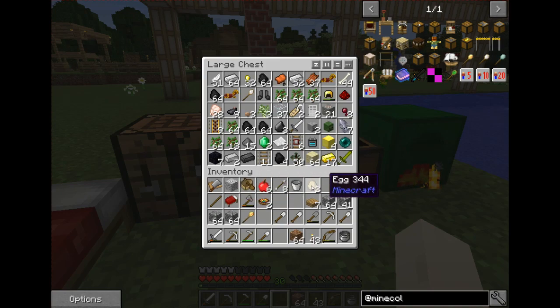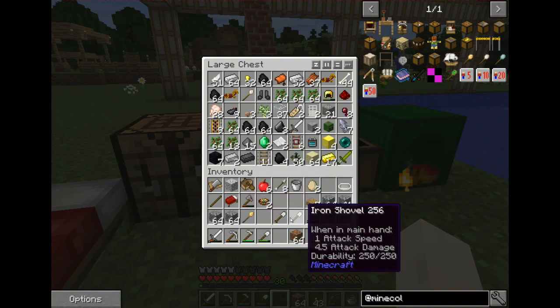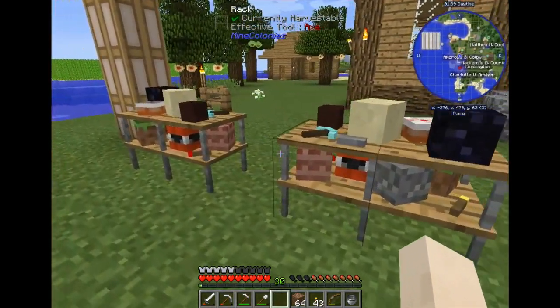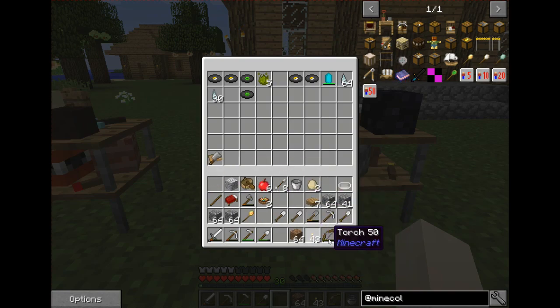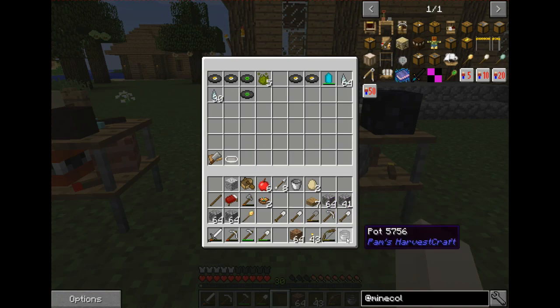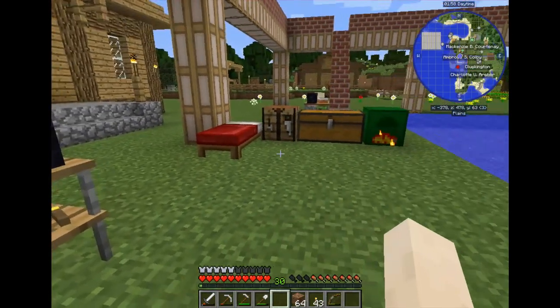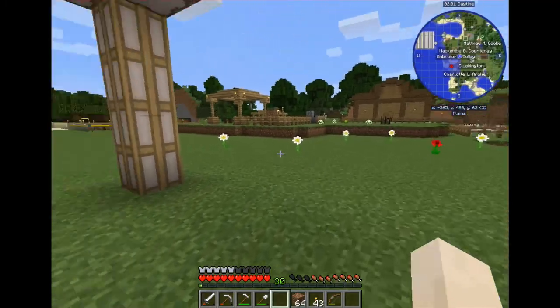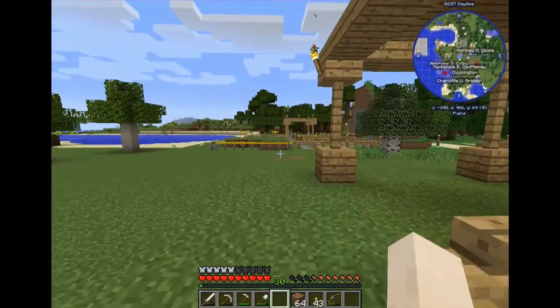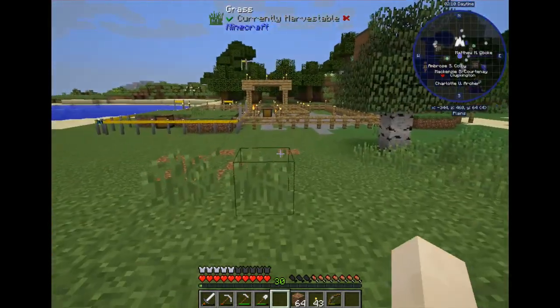A lot of this stuff I don't need right now, so I'll get rid of it. These can go in here since I'm not really making anything right now. I do have to make some more soon — there it is. For now I can keep them right here, which gets them out of my inventory, gives me space, and keeps them somewhere I can hopefully find them later.